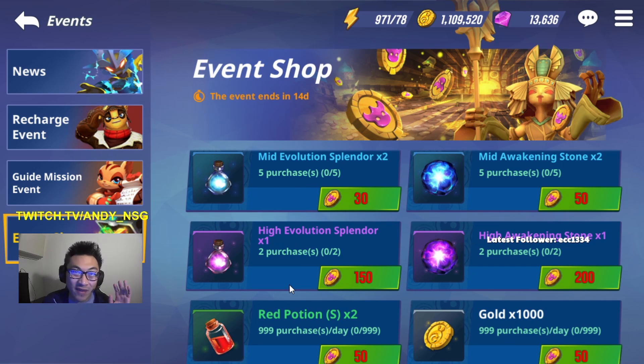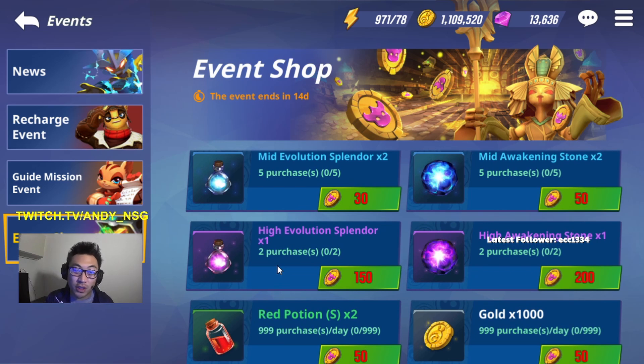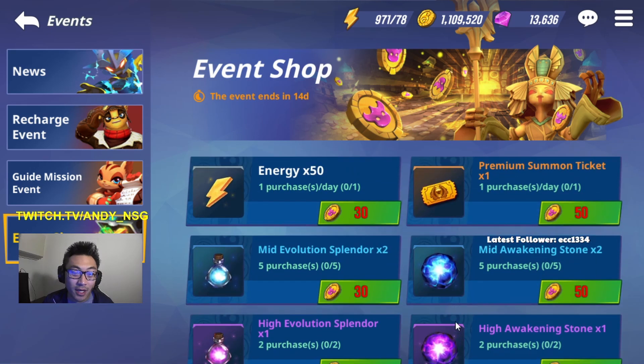In terms of the Red Potion, I wouldn't even worry about purchasing it, because you have to spend gold in order to use it. If you need experience, just go back to a new scenario and start farming again. If you get more coins, just buy more gold with that.